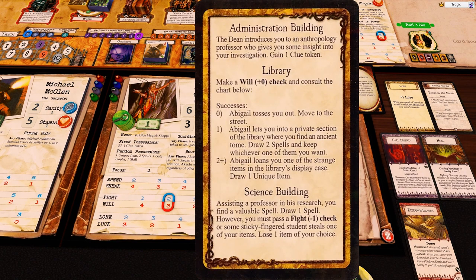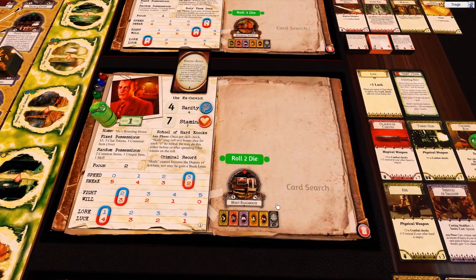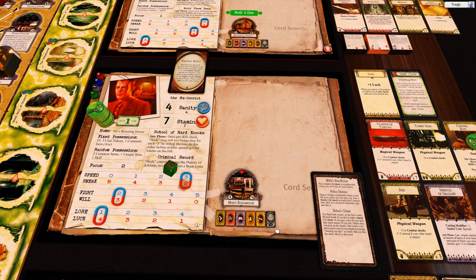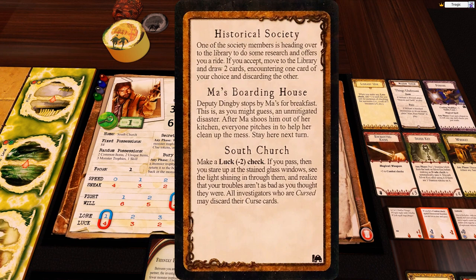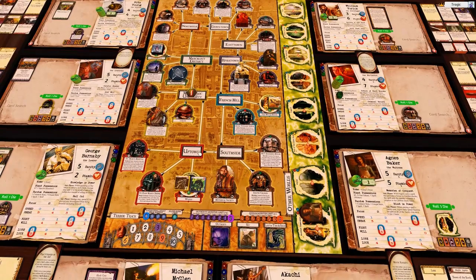Administration building: the dean introduces you to an anthropology professor who gives insight into your investigation — gain a clue. Hibbs Roadhouse: pass a Luck minus one check or a pickpocket cleans you out — lose all your money. We only have one dollar so not a big deal. How annoying. Historical Society: a society member is heading to the library and offers you a ride — if you accept, move to the library and draw two cards, encountering one of your choice. Let's take that ride to the library.